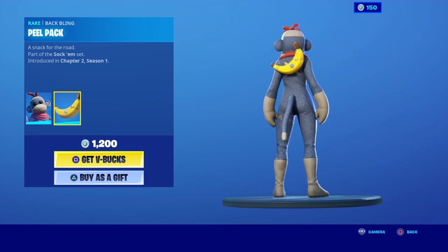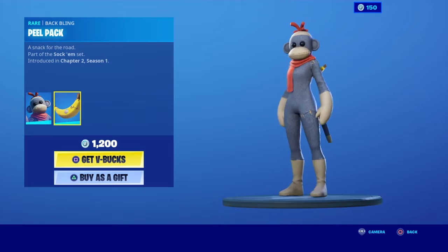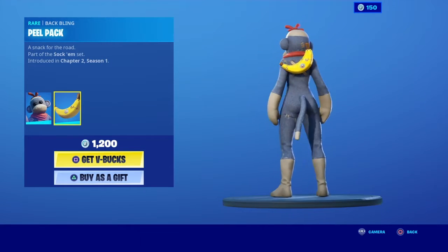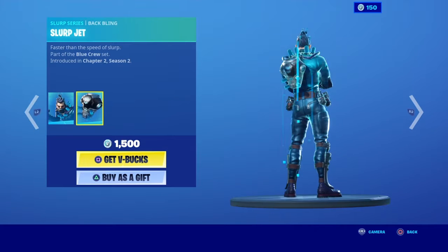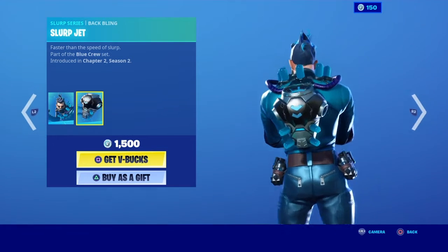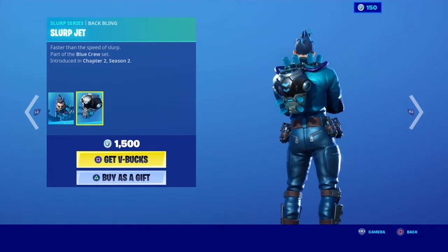Monks is back with the Bat Blink Peel Pack, not bad. Then we have Professor Serpo with the Bat Blink Slurp Jet. Not bad, a little jet in the Bat Blink as well.